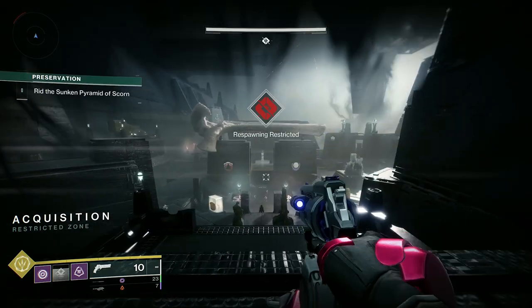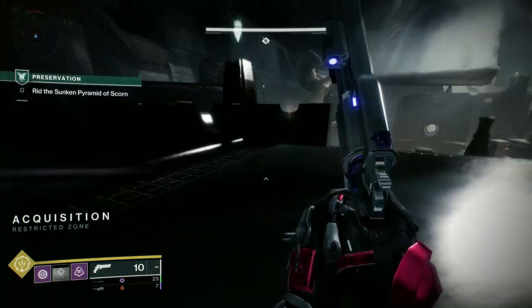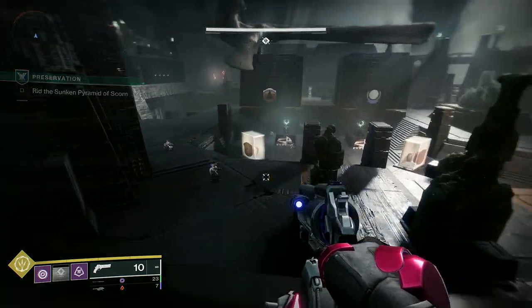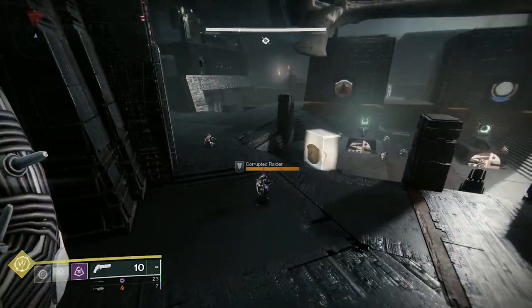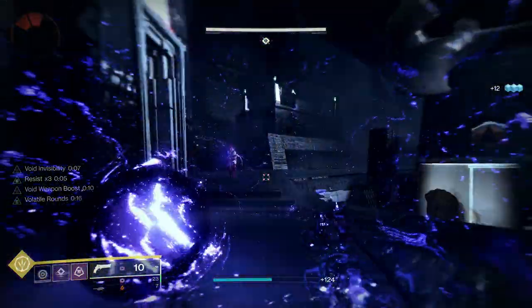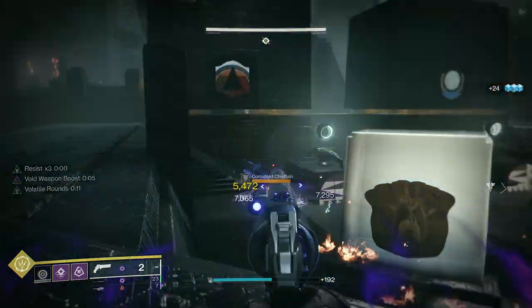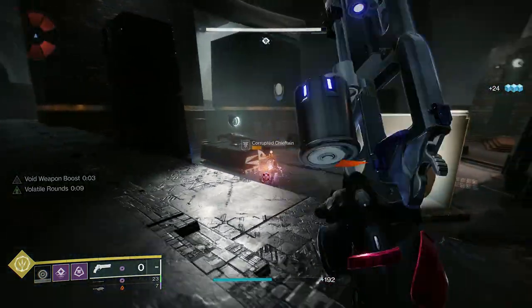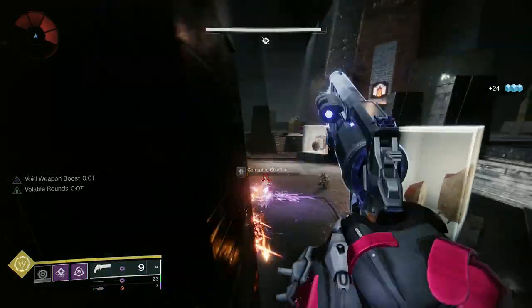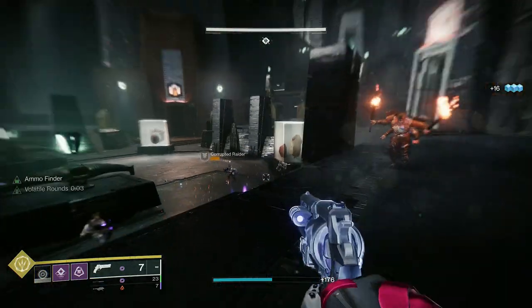Once you get to the puzzle point: if you just want the raid ghost, do the first puzzle, restart the activity, and come back. The symbols will be different next time. Do that five times and that's your five lore entries from the puzzle. The other five lore entries are in the main room - we need to clear all the ads and then there are two rooms with Ogres to clear.